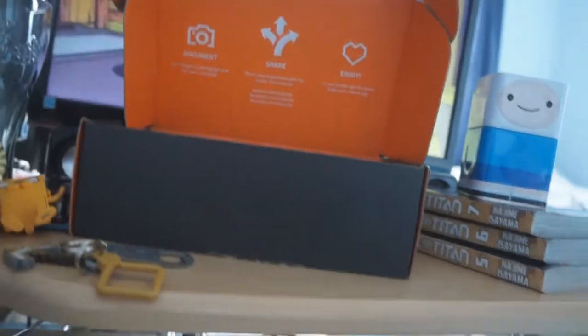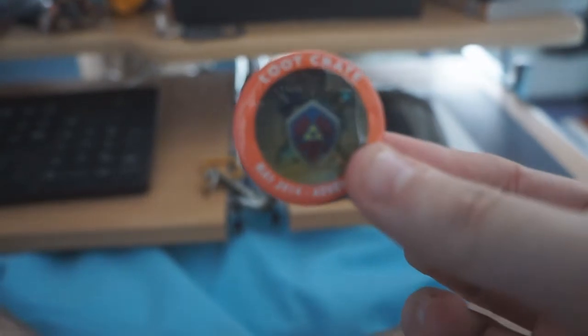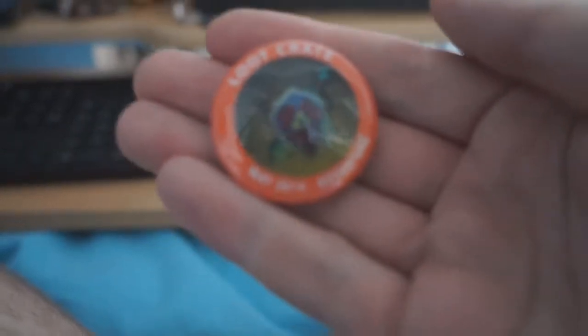Oh, I can see a big thing. Let's go with the next thing that's always in the Loot Crate — the badge. The Adventure month badge. It's got a Hylian shield, Finn sword and Minecraft sword. That is bleeding awesome to see all in one thing, even if you can't see the focusing because cameras are bad. Anyway, that's the Loot Crate adventure button. Keeping that one.